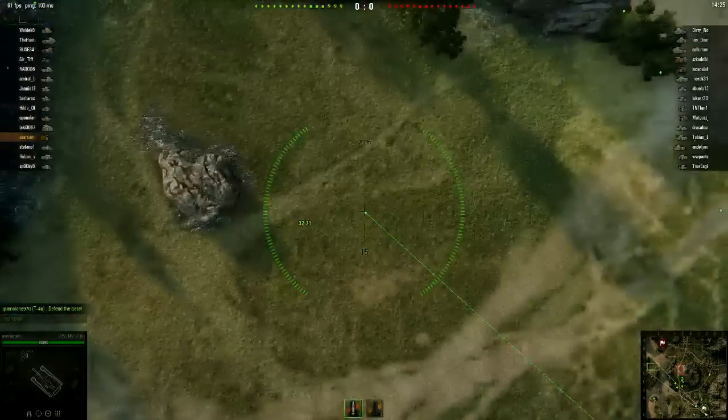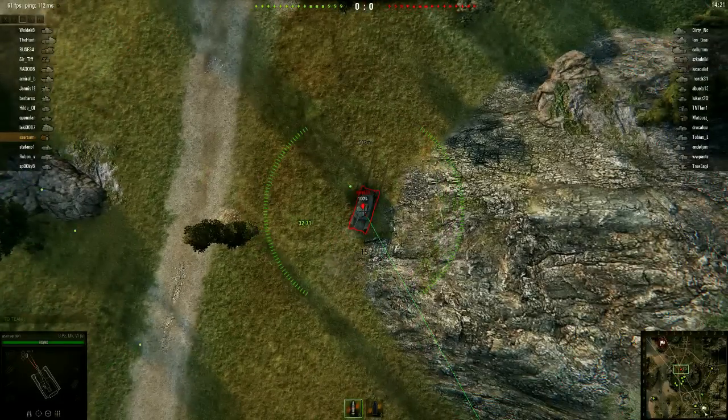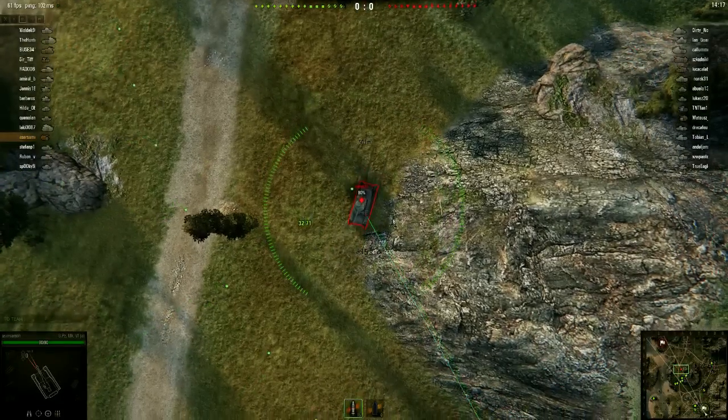After you hide inside the bushes, you just have to wait until your gun loads. As you can see, it finished loading right now. Now let's try and get our first kill. There's someone over there — he is 100% — I'm gonna try and get that guy.